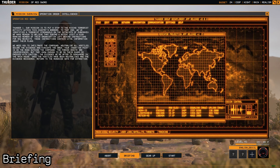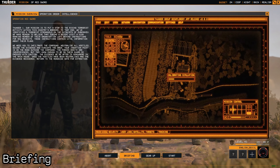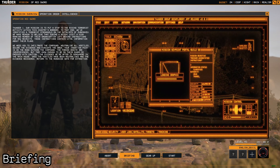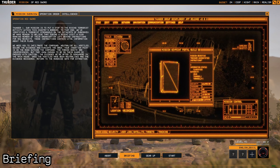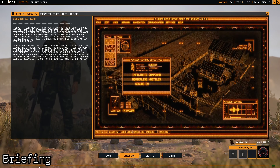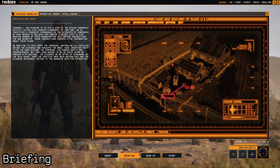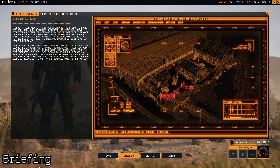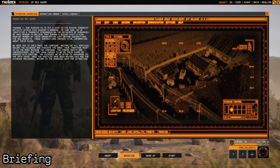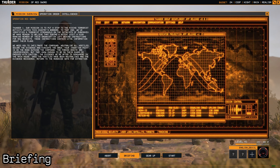Thunder One, our mission is to put a stop to the rising terrorist activity within this country's borders. We've identified a terrorist stronghold on the outskirts of Zikonev. A high-ranking member left behind instructions for new recruits — these contain vital information about their plans. Infiltrate the compound, neutralize all hostiles, secure the evidence, and evacuate. Your insertion point is on the road outside the compound. The evidence is somewhere in the main house. Return to the roadside gate for extraction.